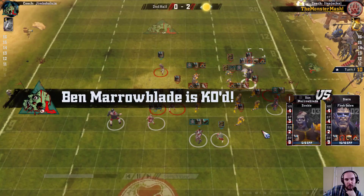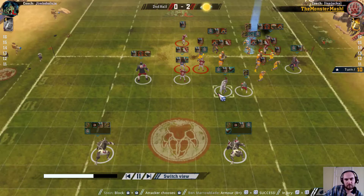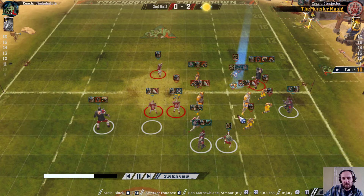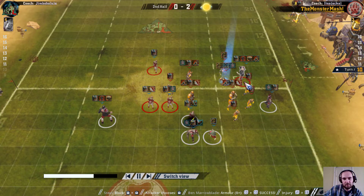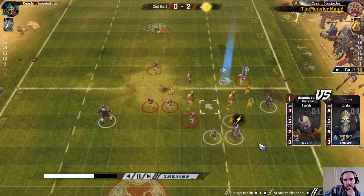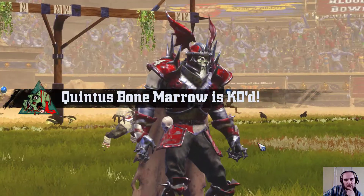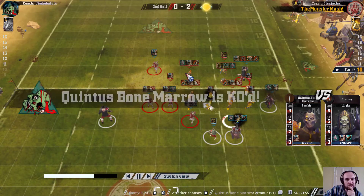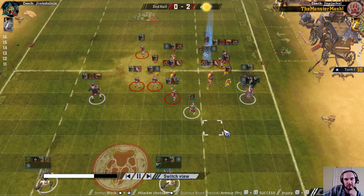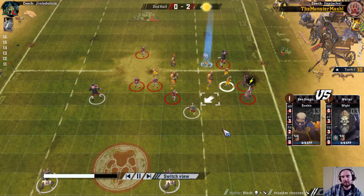Flesh Golem found two dice and that puts a marker on the ball as well, plus a removal. So the Ghoul will have to be dodging away next turn, because moving this Flesh Golem is unlikely. Two knockouts - second team are already down to ten players, now that's eight. And they have to somehow try and find another touchdown to try and get back into the game.